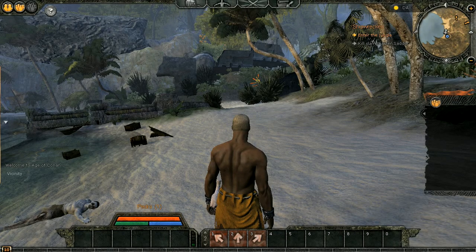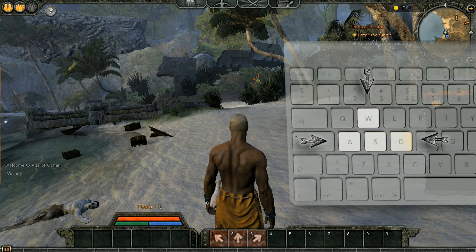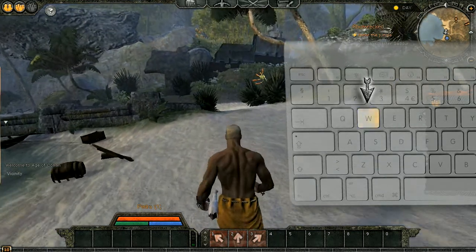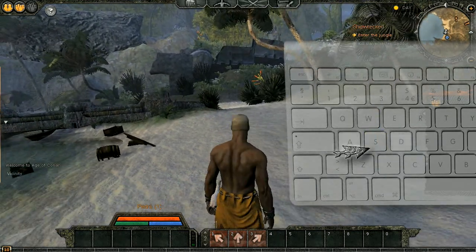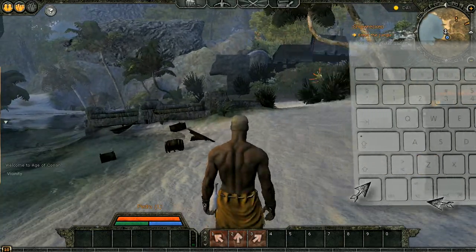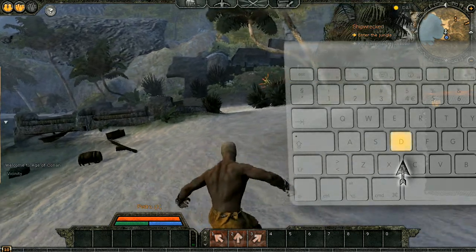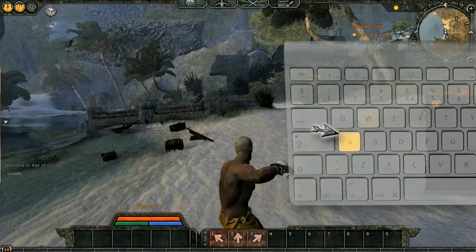We will show you how to move your character around. You can move your character with the standard WASD key setup. This moves you forward, backward, and turns you to either side. You can strafe with the Z and C keys. To move quickly to a particular side, simply double tap the key for the direction you wish to go.